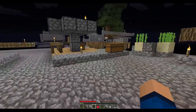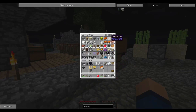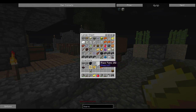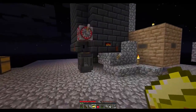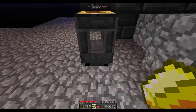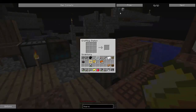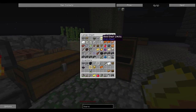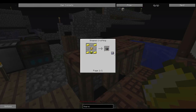Now we just need some glass and gold. I have two glass here — cooking up some more, not a big deal. We could do glass in the smeltery to get clear glass. We have a sturdy casing now, got our chest. I'm really glad I was grinding resources off-camera for you guys.